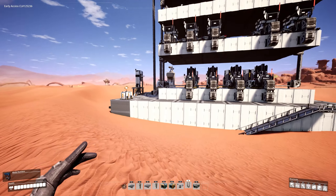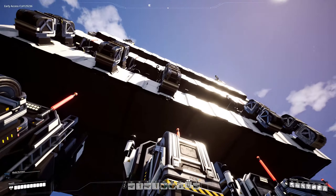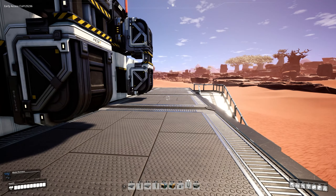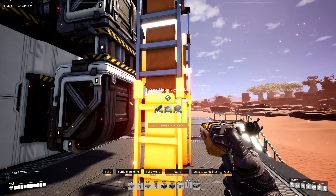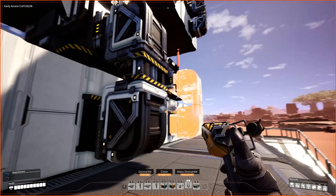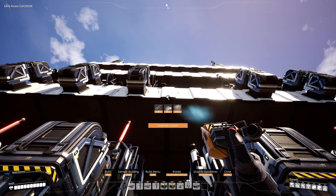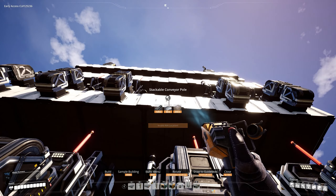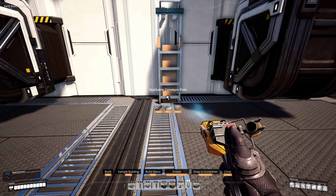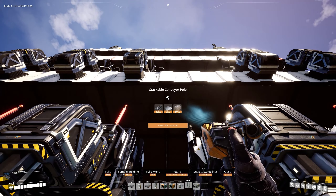First off, we're going to start with probably the easiest and even potentially the recommended way to navigate vertically with this whole structure, and that is to use the stackable conveyor pole, because the sides here are ladders so you can just climb up these. If you wanted something semi-permanent or permanent for your design, the stackable conveyor pole can clip into surfaces if you are not opposed to clipping — then by all means this method is probably right up your alley.